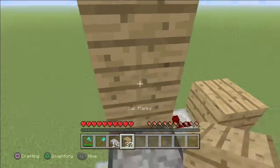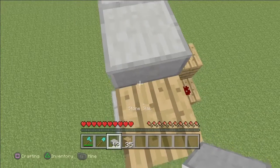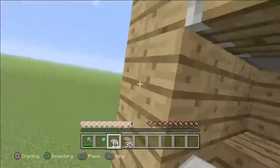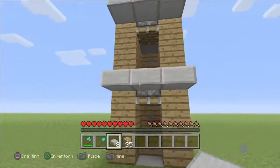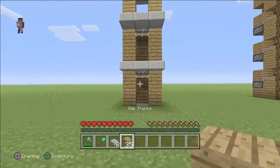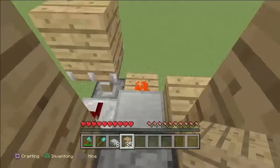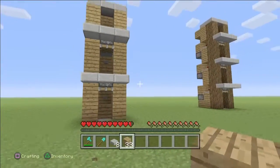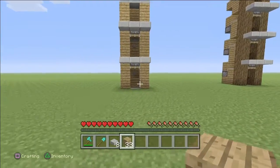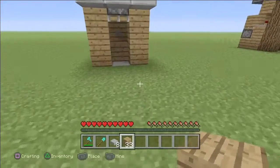And then you can go ahead and finish this off with a little bit of a doorway. And that is basically how you build this little elevator. Don't worry about taking any damage — you will not take damage at all using this unless you fall down, which is perfectly okay. But go ahead and make yourself like a puddle there.